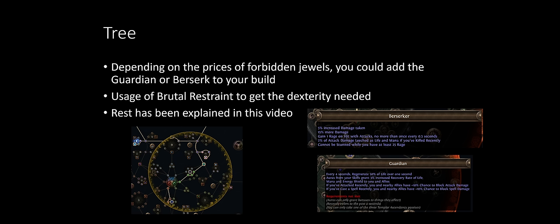We're going Scion, starting the tree from both the Scion and Duelist starting points. We don't need strength or intelligence, but dexterity is the main issue since we need a lot of it for our auras at level 20 — Haste, Grace — and for Replica Dream Feather and Alpha's Howl. We solve this using Brutal Restraint jewel, which grants a lot of dexterity. With dexterity on clusters too, you'll have enough for all items. The rest of the skill tree is straightforward: aura effect and mana reservation efficiency.